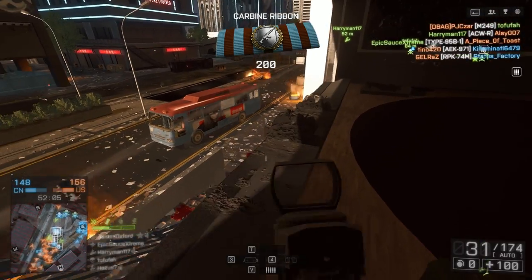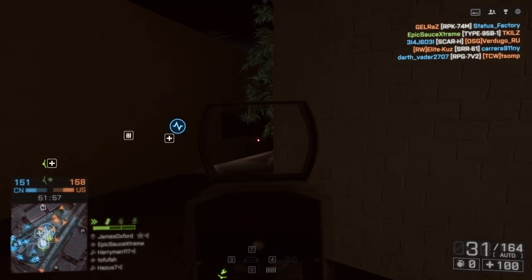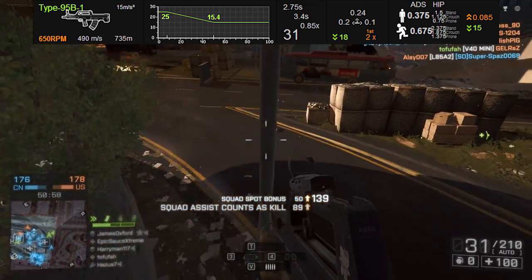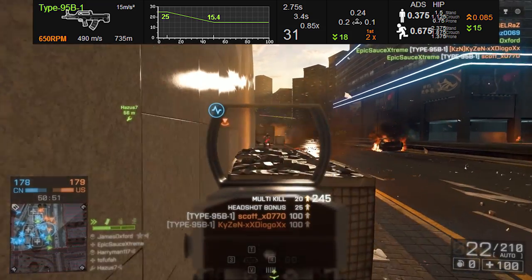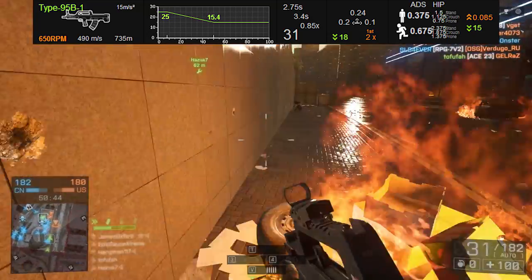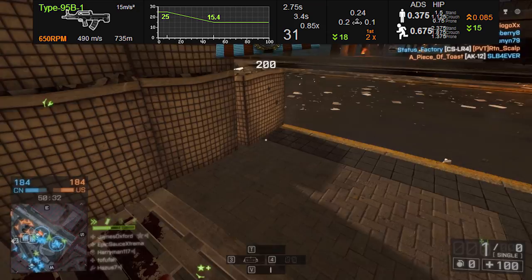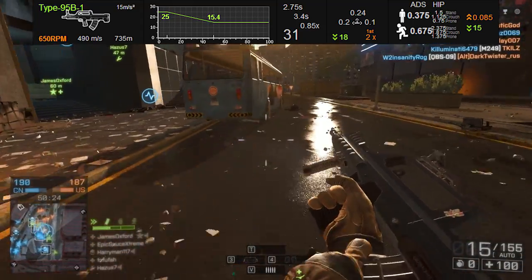When you start unlocking higher level attachments for this gun, I'd recommend forgoing the laser sight and playing around with attachments that improve your aiming down sight accuracy, since it's so poor with this weapon. As you can see on the stats from symthic.com, it has a 0.375 aiming down sight accuracy, which is definitely a very bad default accuracy. It's going to make hitting targets at medium and longer range very difficult, and unfortunately if you've got a carbine that can't handle itself at medium range, you're in a bad situation, since many Battlefield 4 maps cater to medium and longer range. If you want to run close quarters with a carbine, the M-Tar or the ACW-R — there are plenty of weapons that shoot faster and are better in close quarters that I'd recommend over the Type 95B1.